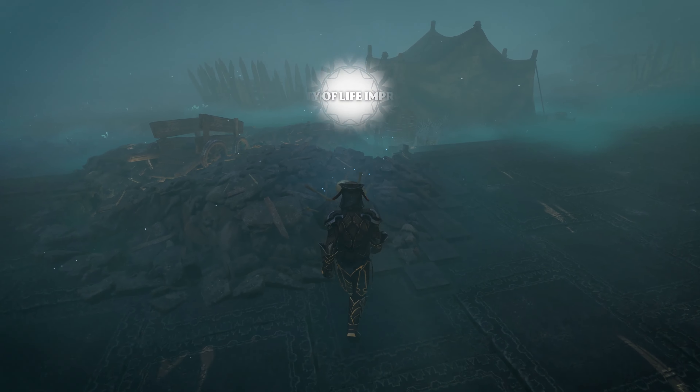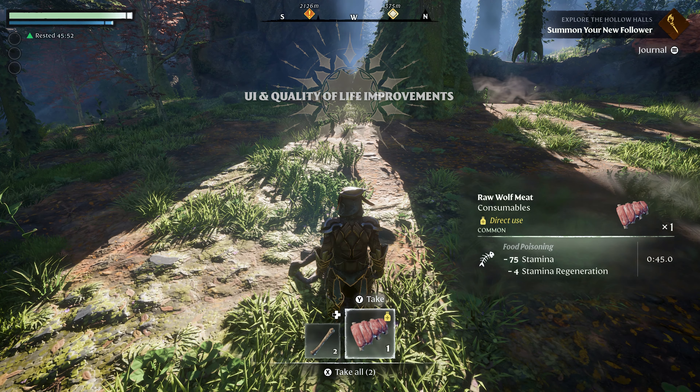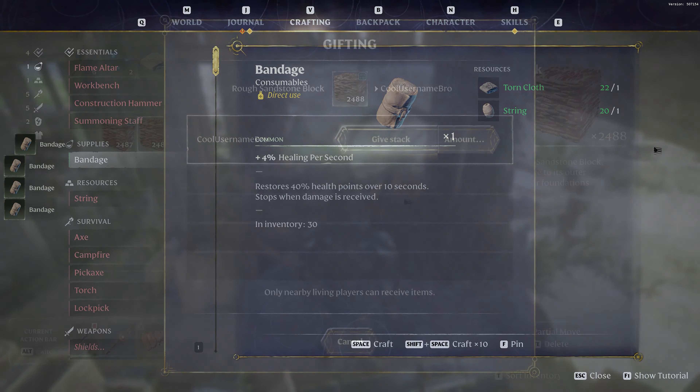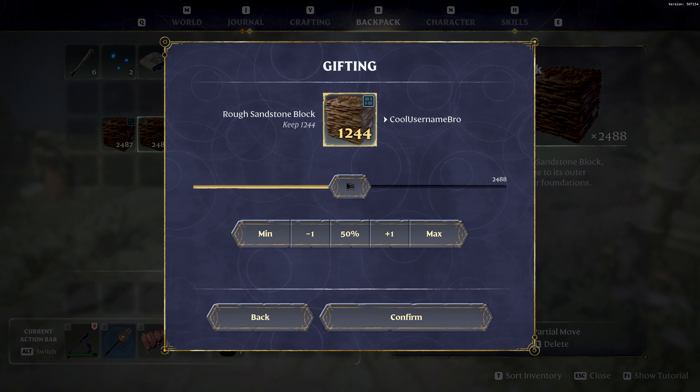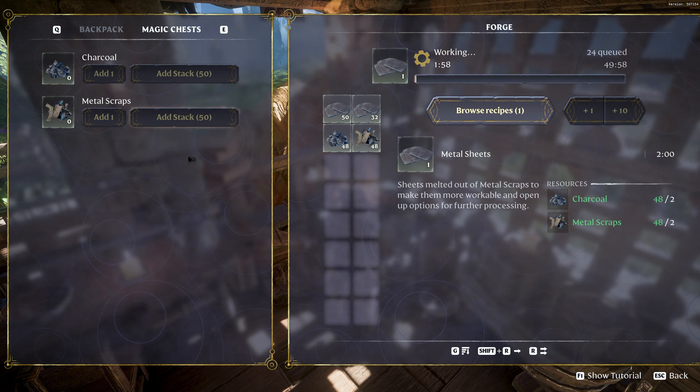Now let's talk about quality of life updates. Our loot UI design has received an overhaul. You are also now able to craft stacks of items instead of having to furiously spam the craft button. The chest UI has also been greatly improved for ease of transferring items. Content of magic chests is also now available for workshops, so you no longer have to sprint from your chest to the workshop.